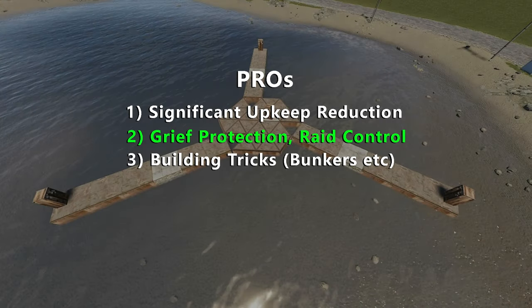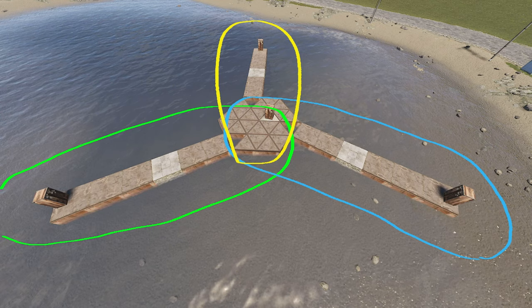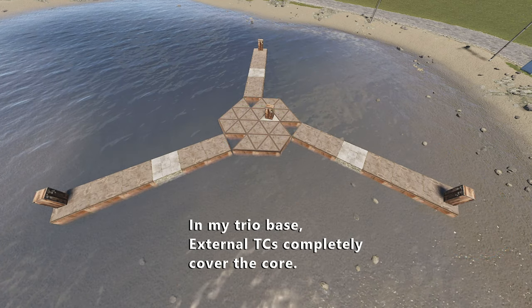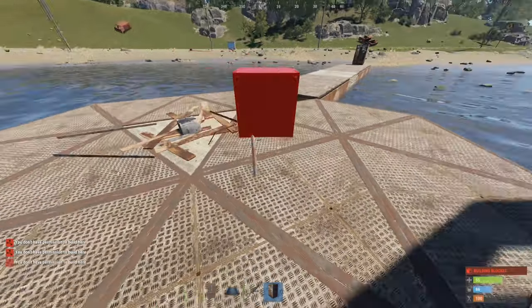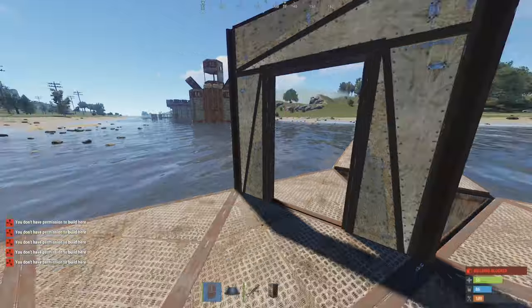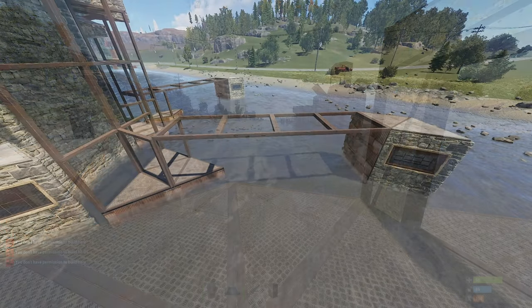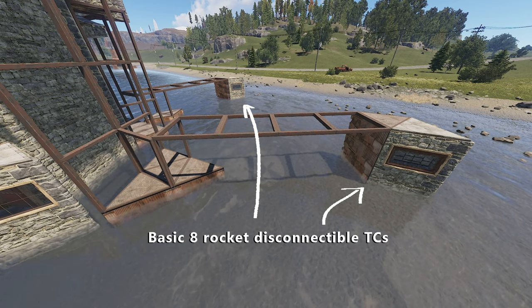Perhaps the most significant application is that these external tiles project around them an exclusion zone where no TC can be built. Thus, if raiders destroy the TC of the main base, they cannot build their own TC inside, meaning they cannot place doors, close the raid, or grief your base. Not without taking care of the other TCs, which can be expensive and time consuming. In short, even if you do get raided, you'll still have your base.